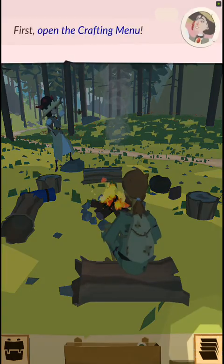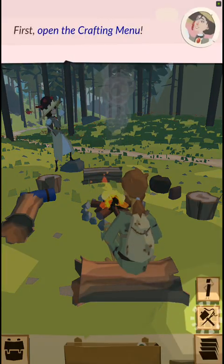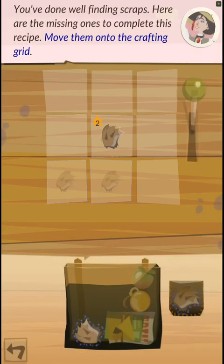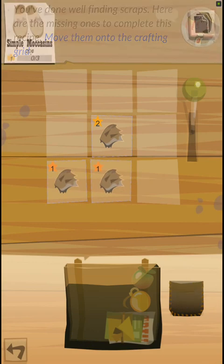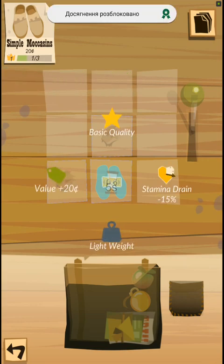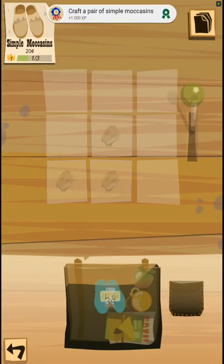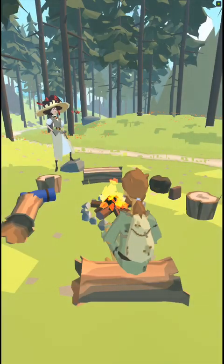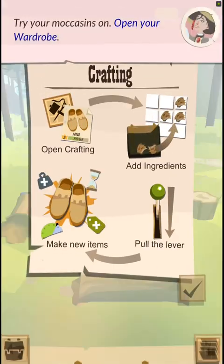First, open the crafting menu. You've done well finding scraps — here are the missing ones to complete this recipe. Move them onto the crafting menu. Now pull the lever.